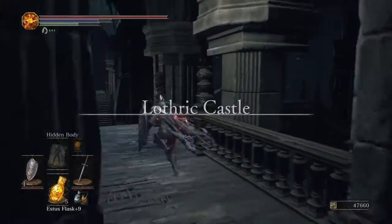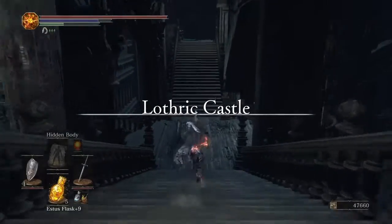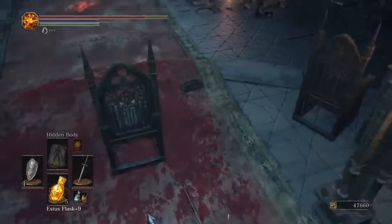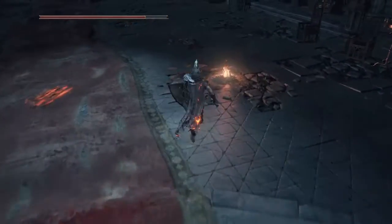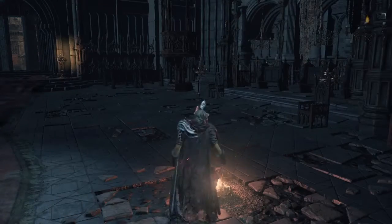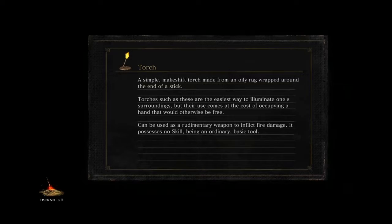Right, here we go — back to the bonfire, quick top up. See what you want to do actually — go back to the shrine. I didn't do it when I wasn't recording. You've got a Titanite Slab — I'm going to upgrade your sword to the max.